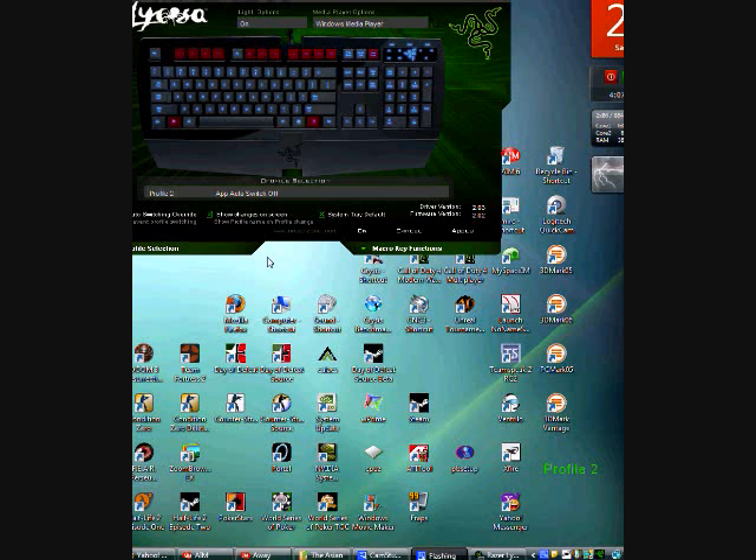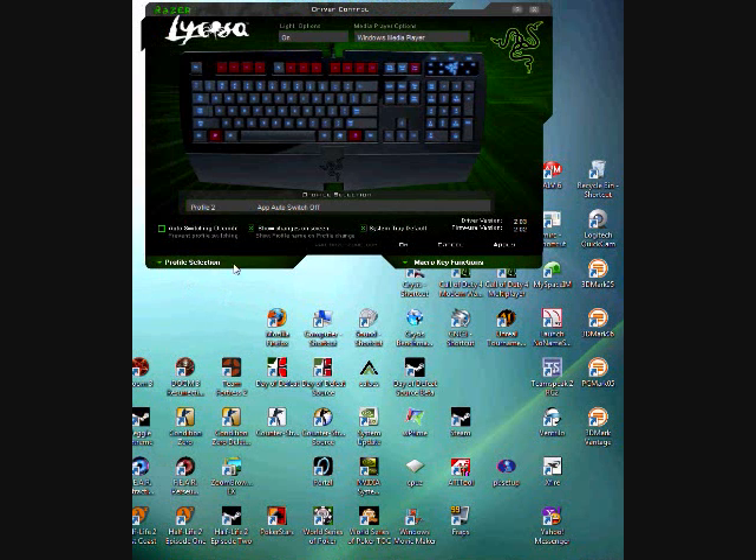All I do is select between profiles like that. Whatever way works for you guys, just stick with it. I hope this tutorial helped you guys out for the Razer Lycosa setting up macros.